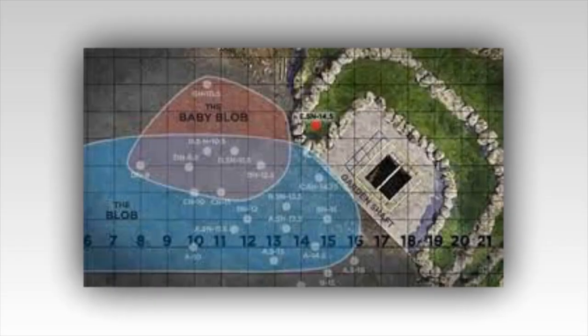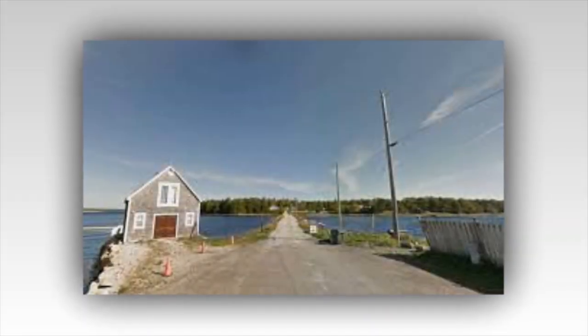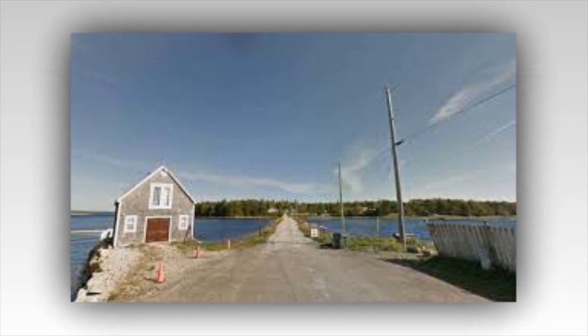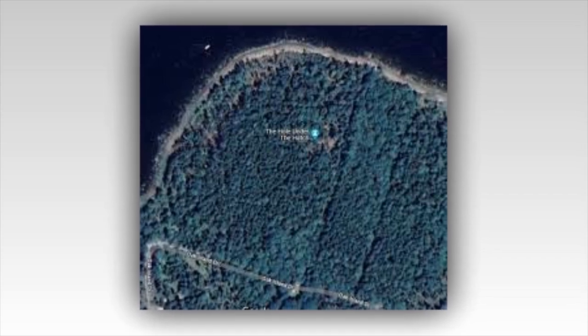Gary Drayton finds yet another old artifact on Oak Island. Fans can expect to see Gary Drayton continuing his search for artifacts on Lot 5, and it looks like he's found something very old and very interesting again. The object in question appears to be small and circular, so it's possibly a coin. It's inscribed with the letters C-K-E-R, and archaeologist Laird Niven reckons it could be very old. It will likely be another puzzle for the guys.